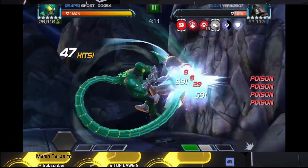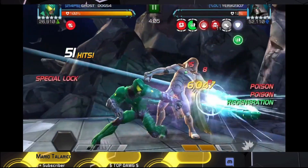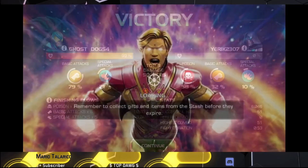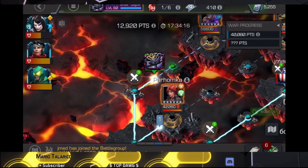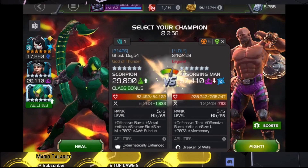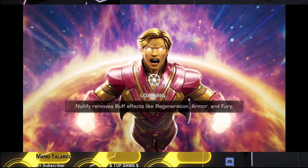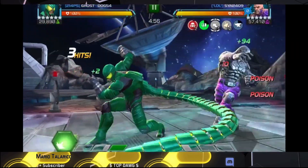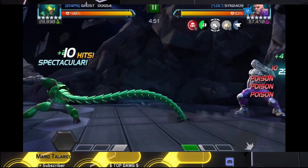We do that again — passive AI, we love it when the AI doesn't punish us for silly mistakes. He tries to throw a special two, goes down, and I finish the fight at just under 100 health — 99. Then we move up to node 40 with Absorbing Man — he has Buffet, over-time regeneration, and unblockable special three. If he gets too many regeneration buffs, he can go unblockable.